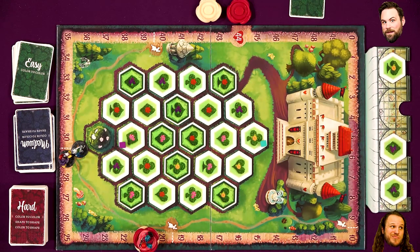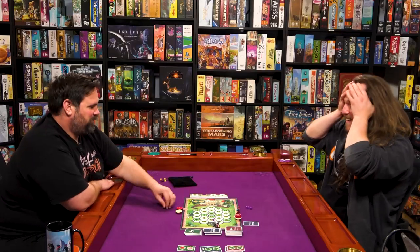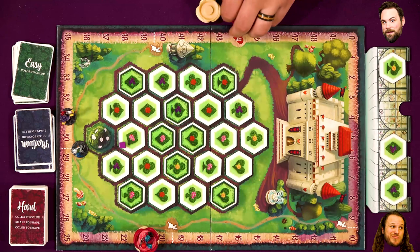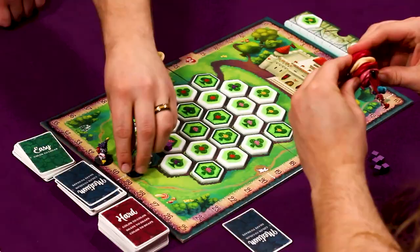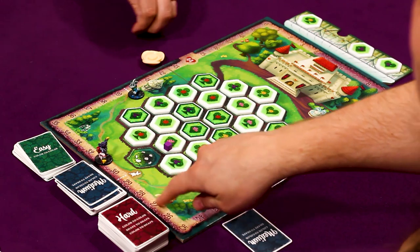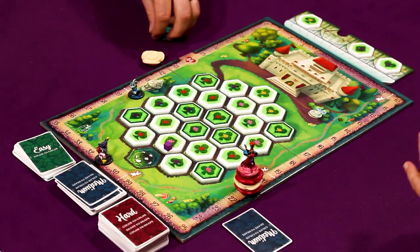I'm just going to go for it — I've been feeling it. Let's go yellow to yellow. It is indeed yellow to yellow! Oh my Lord! I was like, what if I'm wrong? So that puts us one, two spaces ahead — it does speed up the queen though, so now she's moving four. But the thing is she can't get to us even if we get the next one wrong — I think we just won. She's more than eight behind us.